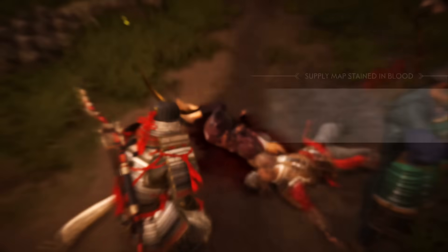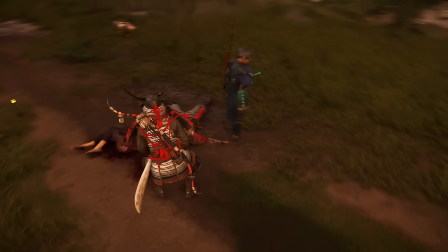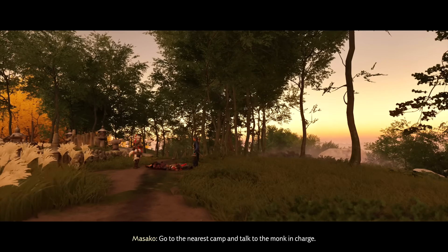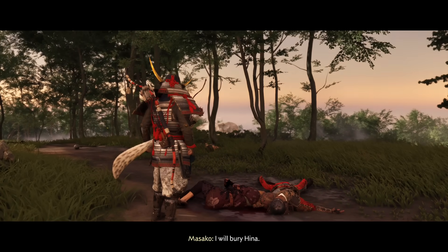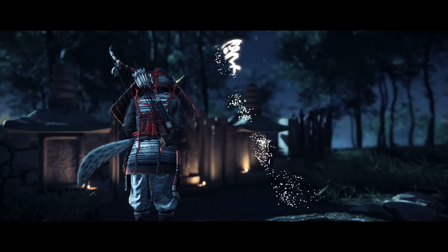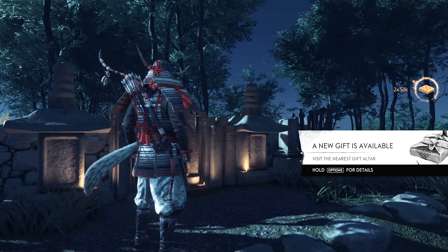A map. A map of supply routes - he delivered food to survivor camps. Maybe Sadao is hiding at one. Go to the nearest camp and talk to the monk in charge - he might know what the map reveals. What about you? I will bury Hina. I owe her that. I'll find you at the camp when I'm done. Was that the end of that little mission? It was. Okay nice - so it's obviously a multi-part thing. Dual destruction charm and two silk as rewards. Let's go!